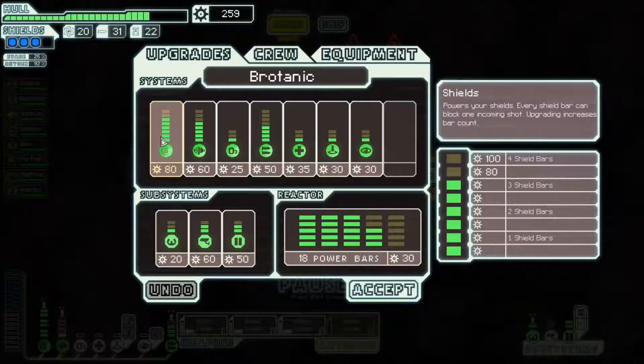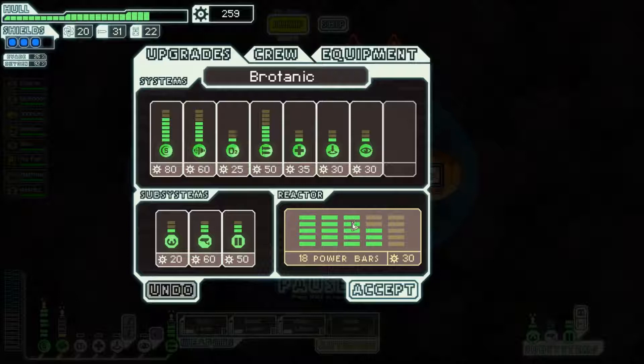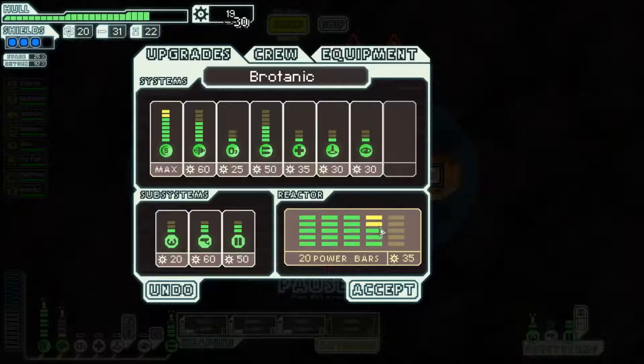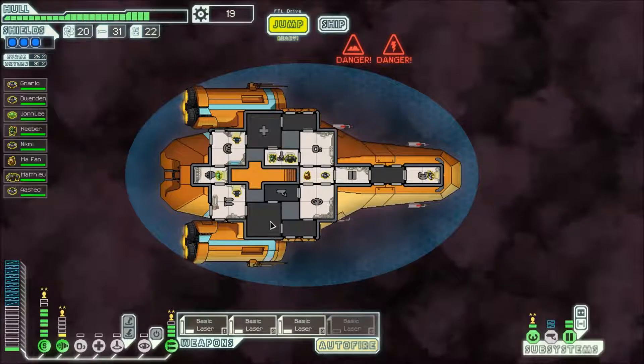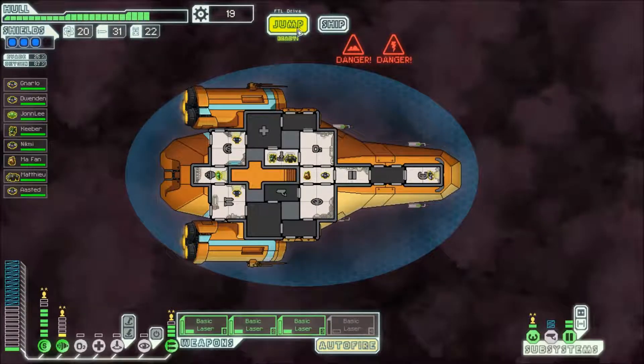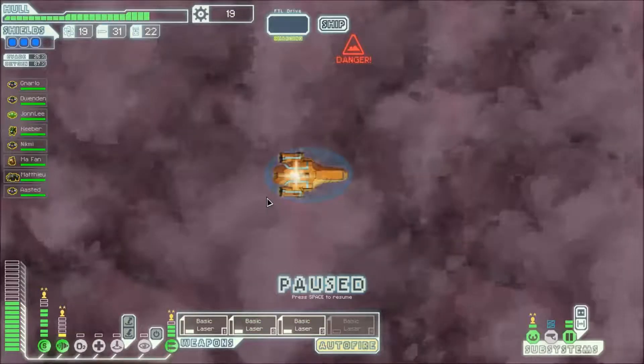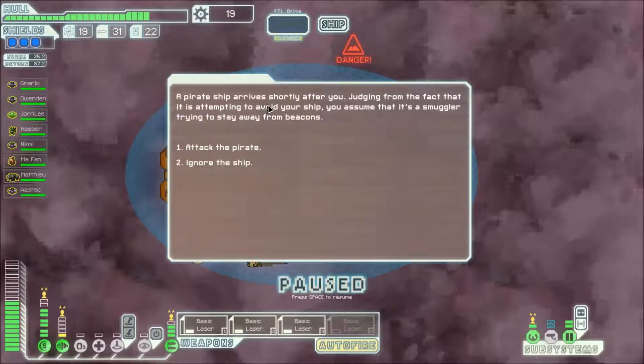I think I can afford now — one hundred and eighty plus sixty is two forty. There we go, we got maximum shields now. So let's jump. We have to jump to another nebula — I hate nebulas. Go away nebulas. A pirate ship arrives shortly after you. Judging from the fact that it is attempting to avoid your ship, you assume it is a smuggler trying to stay away from beacons. We can attack the pirate or ignore the ship. Let's attack the pirate.